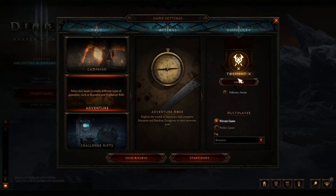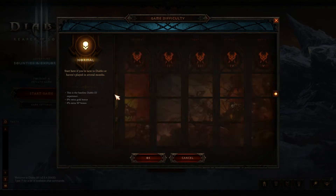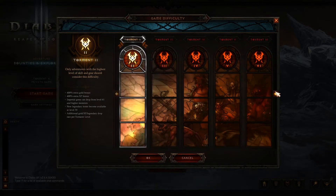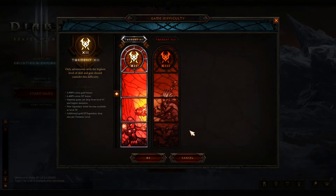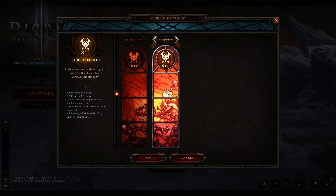Here's the difficulty. You can change it through quite an array of difficulties ranging from Normal, Hard, Expert, Master, Torment all the way up to Torment 13 — a total of 15 or 16 different difficulties. As you increase difficulty, your gold and XP increases, the chance of great legendary items increases, and obviously the game will be a lot more difficult.